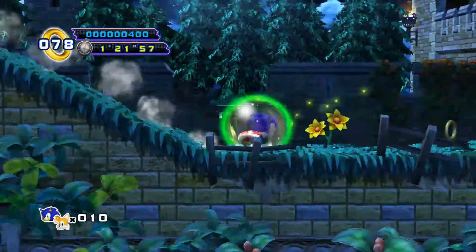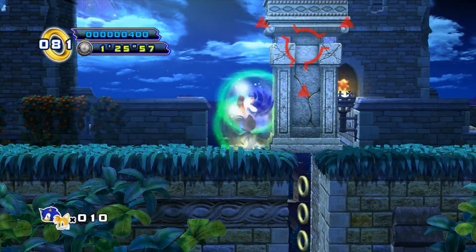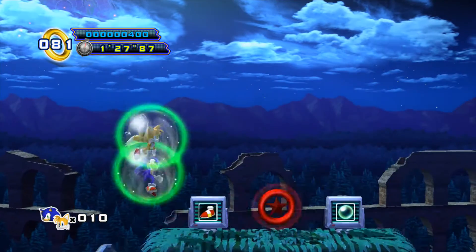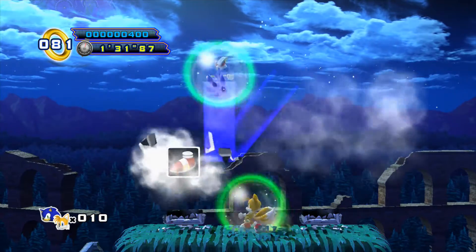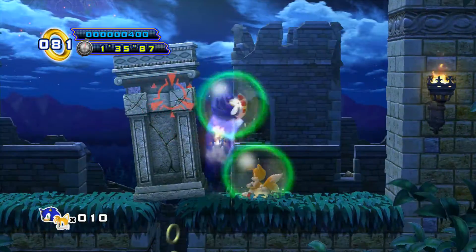Past here, if you go down this way, you want to fly over this using the copter and there will be a red ring on top of this structure. We've already got all three red rings for this zone, so we're doing good.